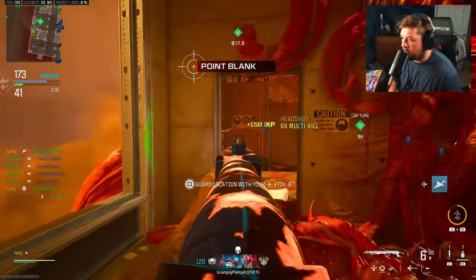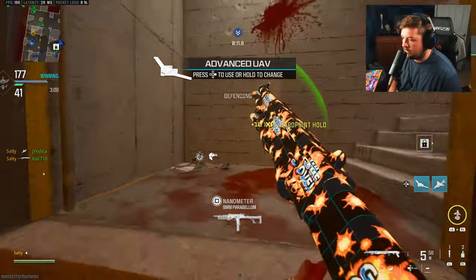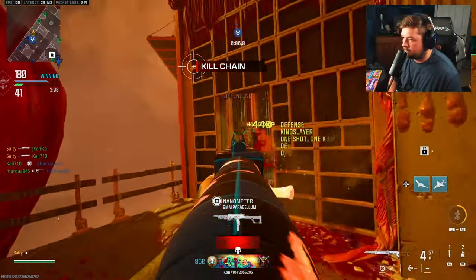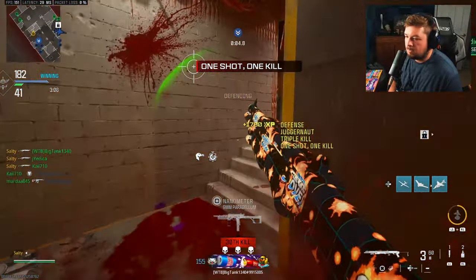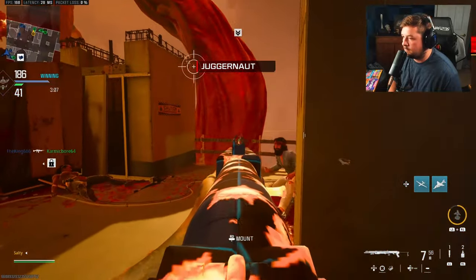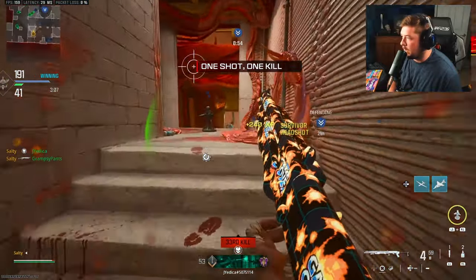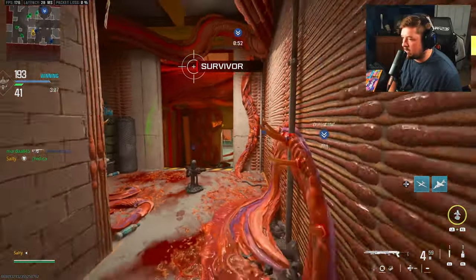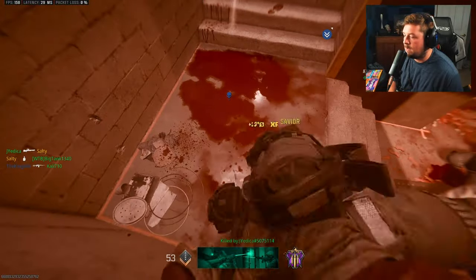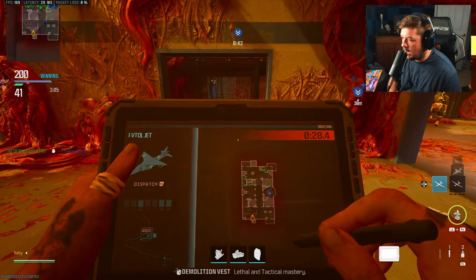There you go — I played a map outside of Shipment and got a DNA bomb. Advanced UAV, back out. And there we go — that's technically a 30 gunstreak, which means that's actually a true nuke. I was looking at my map and then stopped looking and got absolutely imploded on.